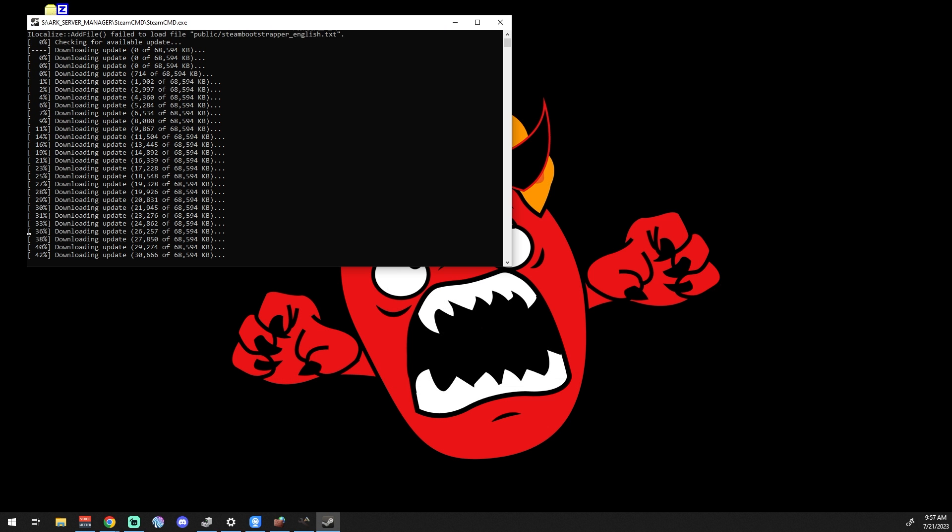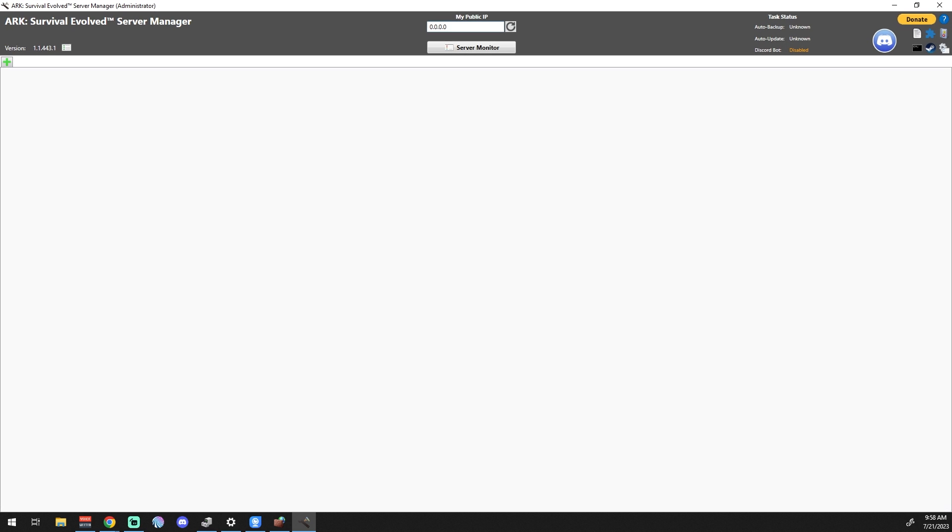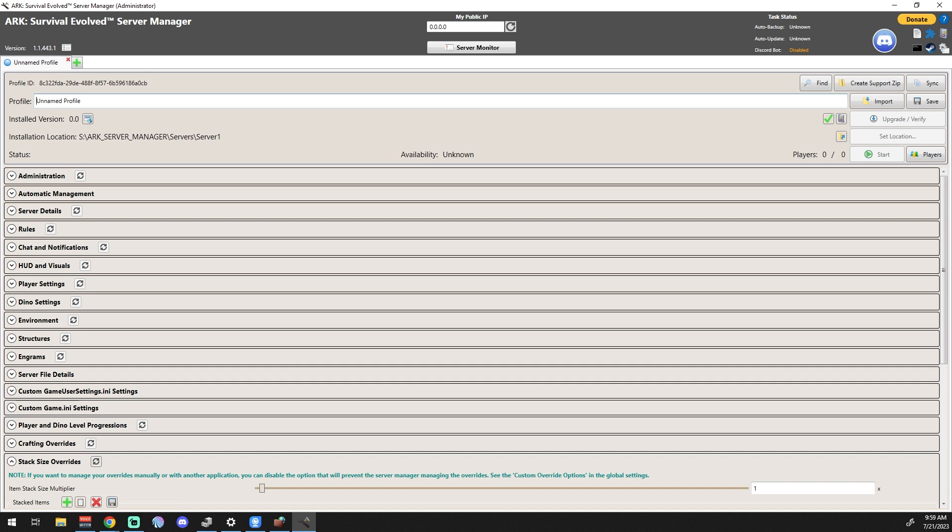It will now download Steam CMD. Once that's done running, you'll arrive at the main ARK Server Manager screen. Congratulations — you have ARK Server Manager open. At the top you'll see your public IP address, which is useful to share with friends so they can add your server to their Steam favorites.